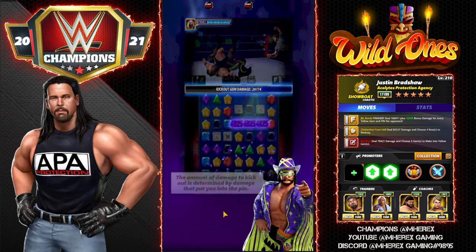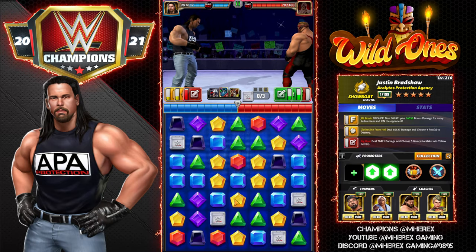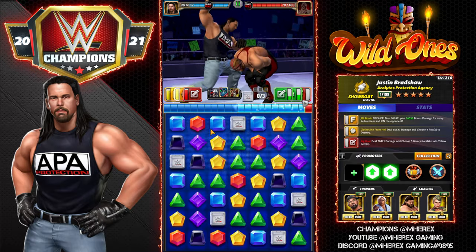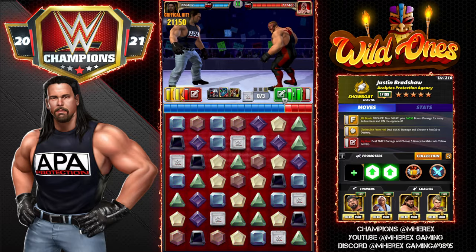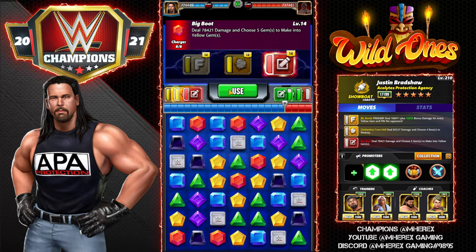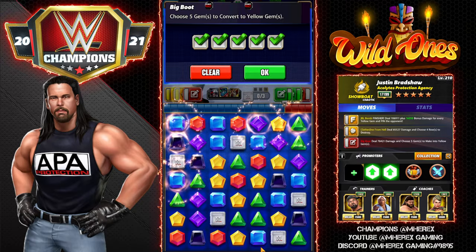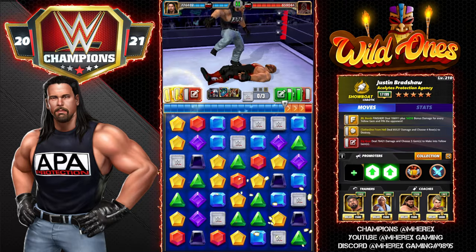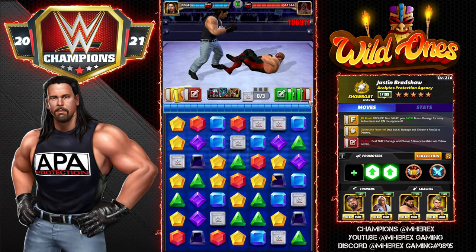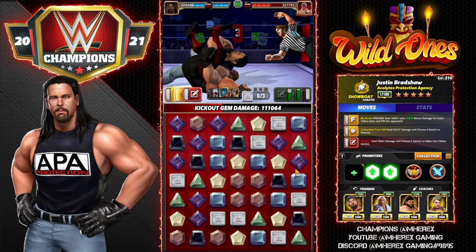You can definitely see how much difference the buff makes. Yellow match is great, very happy about this. Here we have options — I can try and set up a really big finisher. I do need one yellow match, I can make it here. Hopefully not get a cascade — perfect. This should hit pretty hard: 283k, and Vader can't kick out again.